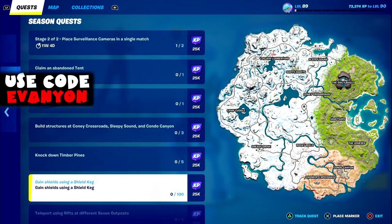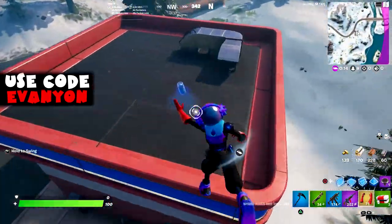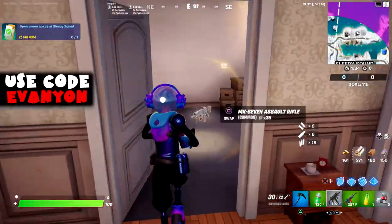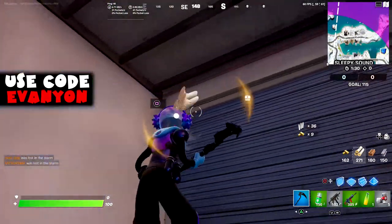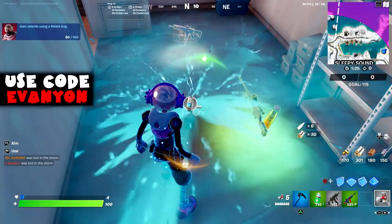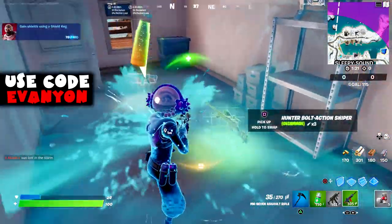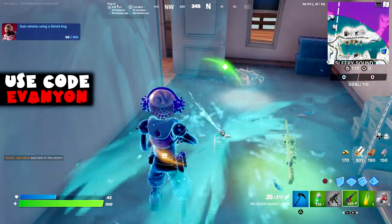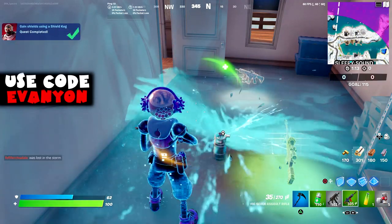Next we got gain shields using a shield keg. The shield keg is a new item in the game right now and I actually had a hard time finding it. You can find it as floor loot and chest loot. You need to get a hundred shield — as you can see here I get way more than a hundred. It lasts way longer than a hundred it seems. So as long as you have no shield just throw it at your feet. You can heal your friends as well. Very simple.